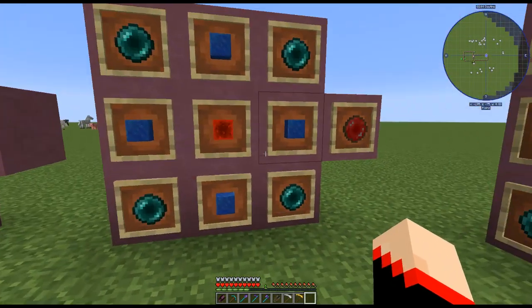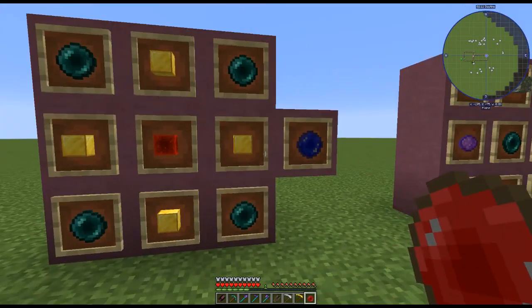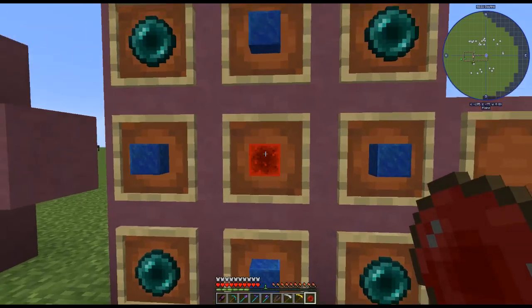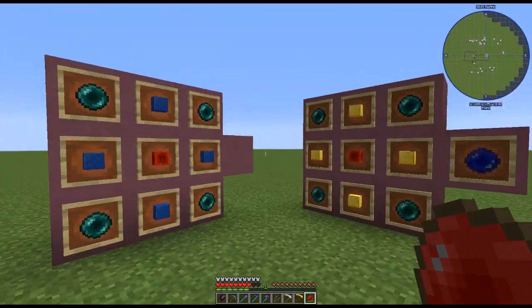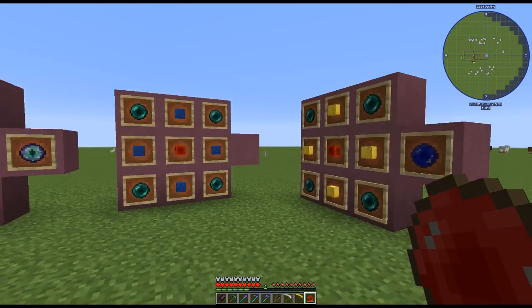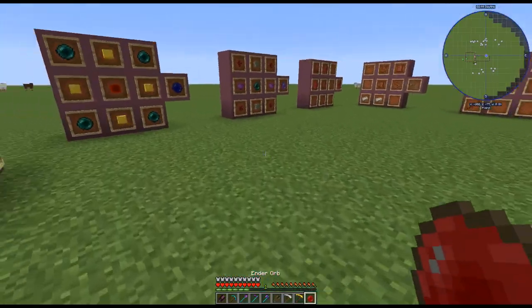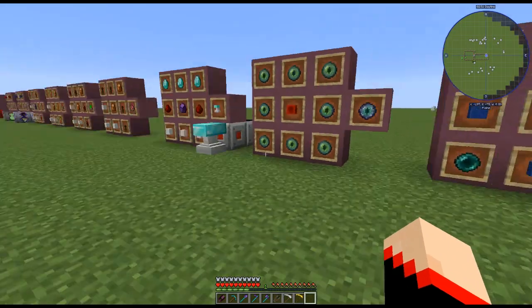Next is the ender orb — the reusable ender pearl. It's made with four ender pearls, four lapis blocks, and one redstone block in the middle. You throw it like a normal ender pearl and it teleports you. It does have durability, so be careful not to accidentally right-click it. I don't recommend keeping it in your hotbar in hand when you're not using it — but it is repairable.